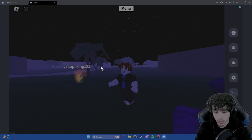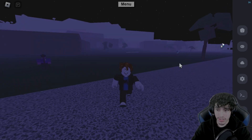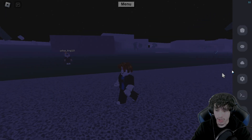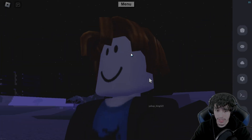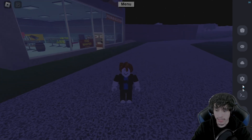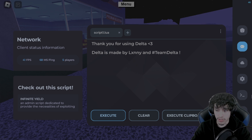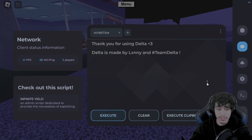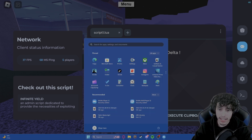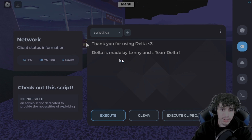Every single time you rejoin the game, the executor will automatically pop up — that's the exact reason I couldn't show you how to get the key myself, because I've already done it and the key keeps automatically loading. It's been like three or four days and the same key is still auto-loading. Once you get to this screen you're pretty much set to launch any exploits. That's it for the main tutorial — this is how you exploit in Lumber Tycoon 2 in 2024.